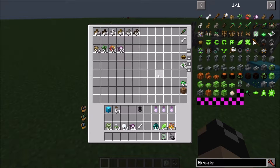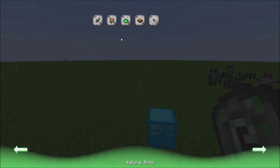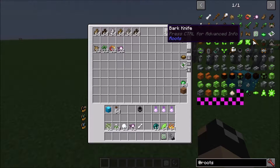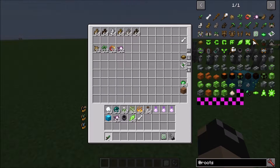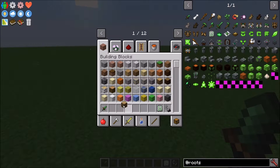The first page, natural arts, is pretty much going to cover world-gen based things. For starters, you can craft this bark knife, which is fairly easy to craft with just saplings, wood, and sticks. What this allows you to do — let me grab a piece of wood here.